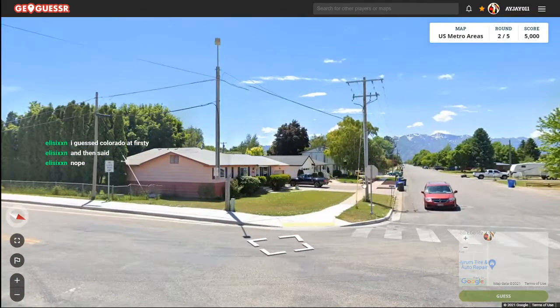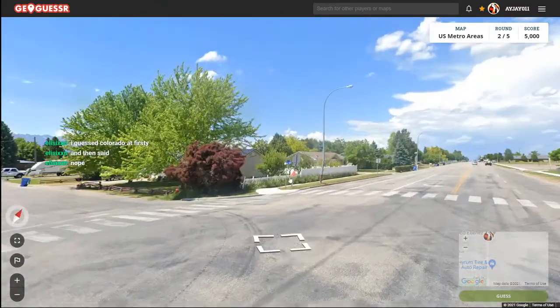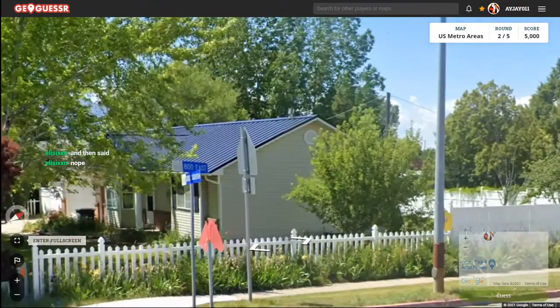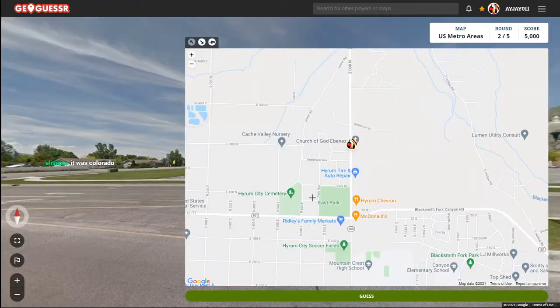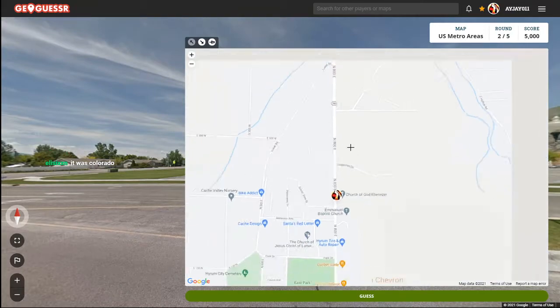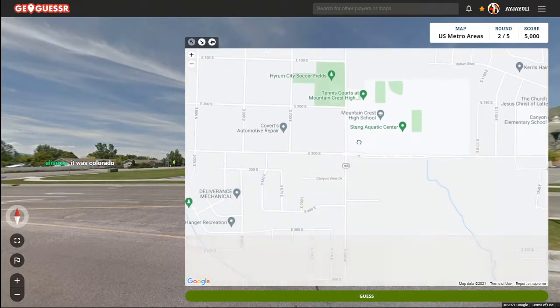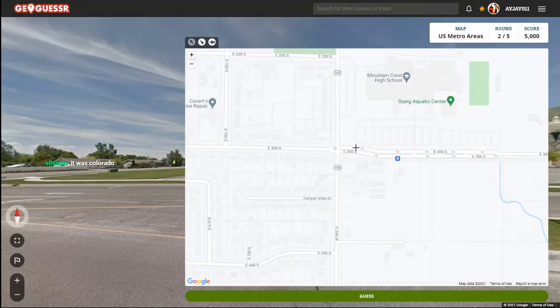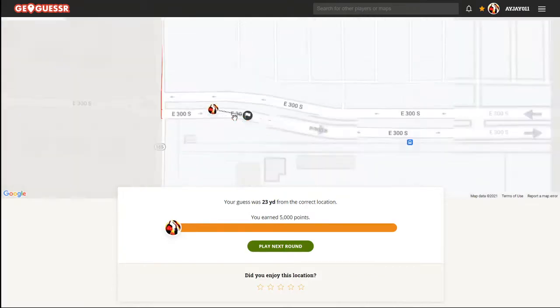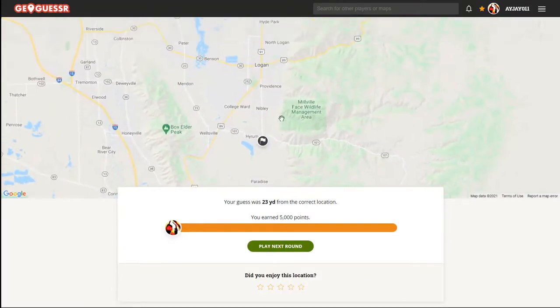Guessed Colorado at first and then said nope. Yeah, some of these mountain states look similar to each other. 800 East and 300 South is where we're at — where is that? It's a bit further south, here it is. There we go, 23 yards away and we're up in the Logan area.